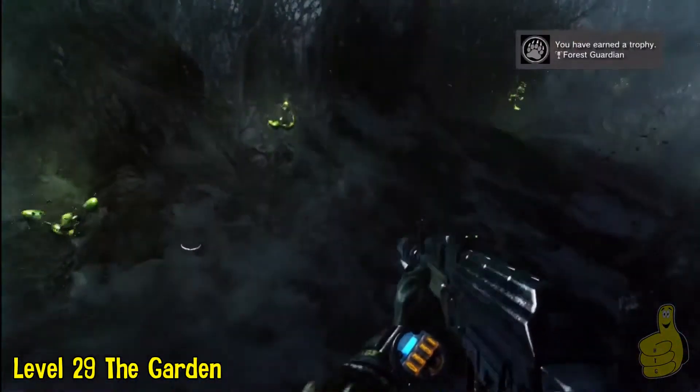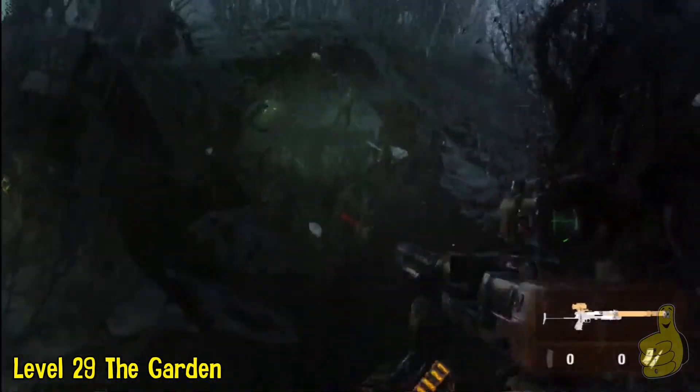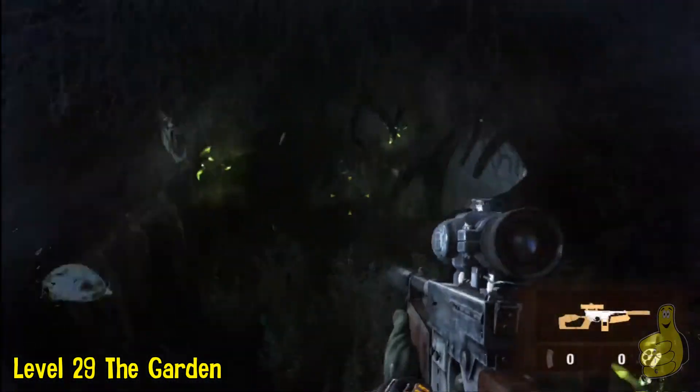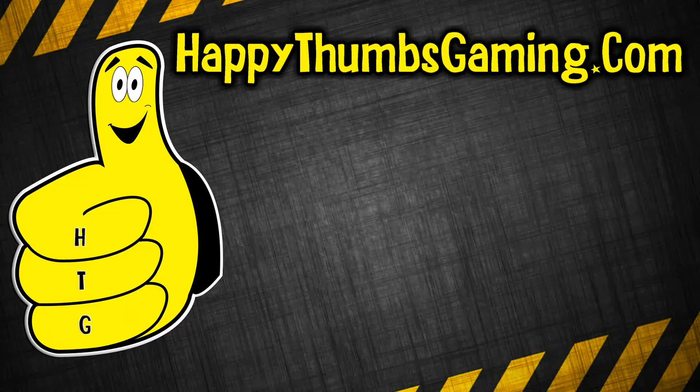And the Forest Guardian trophy/achievement is obtained! So basically, make it through the battle with the giant mutated bear — whatever that thing is — and once you do that, make your way through the trees and you will find the watchman you need to shoot.